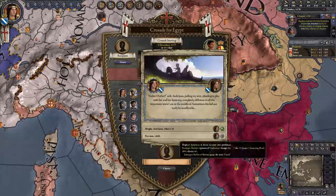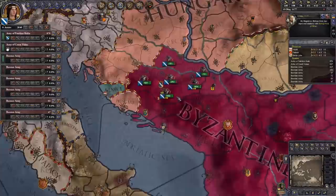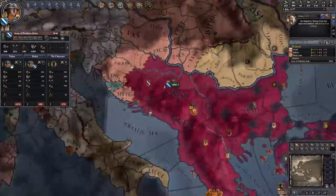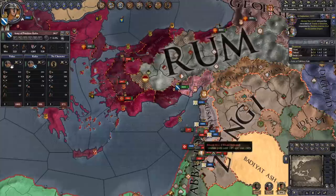From there on out we essentially just wait. A Jihad in my playthrough was successful against Jerusalem — that is a new thing that very rarely happens, but it doesn't really matter to us in any way. All you need is roughly 250 days before the crusade starts to gather your armies and already march them down there, because you want to be in Egypt at a fairly early date. The earlier you are, the easier you can amass the points that you need.